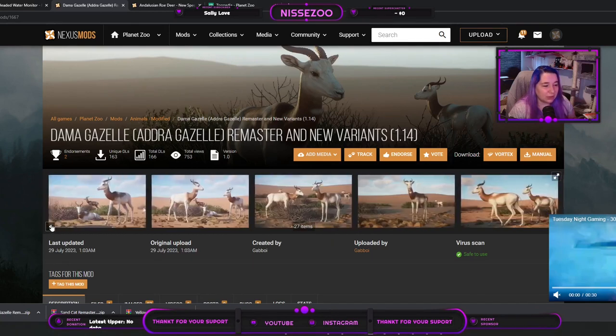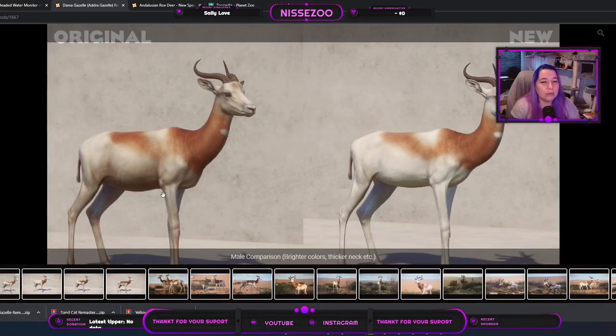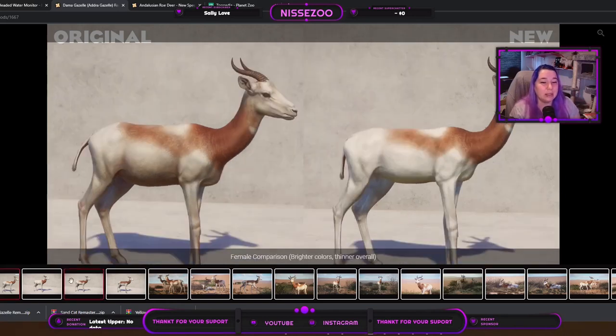Looking at the male first — he's been made bulkier, though he doesn't look much bulkier to me. However, the coloration difference is very noticeable — it's much more white. White is a really rare thing in the wild, and especially here on the highlights it looks very light. It didn't seem to change much with the horns, but the coloration is very different. Maybe from the front you can see it's become wider.